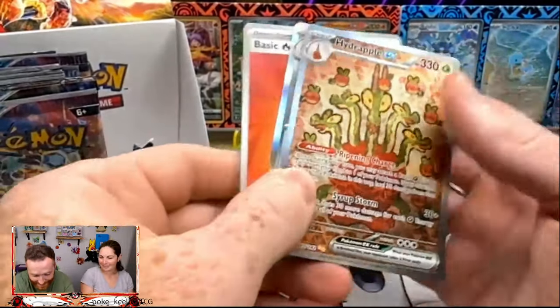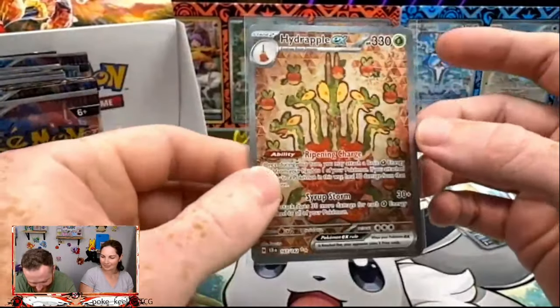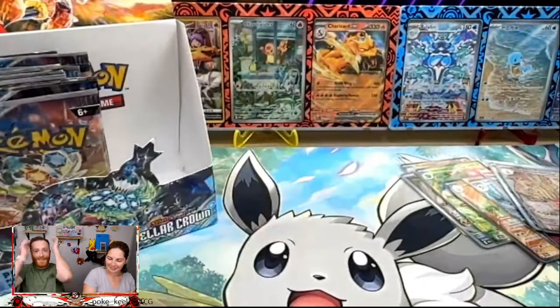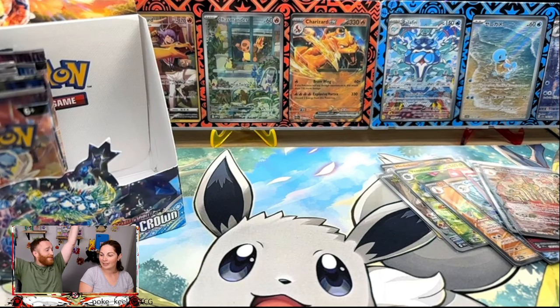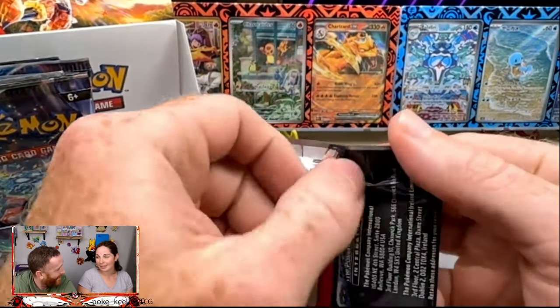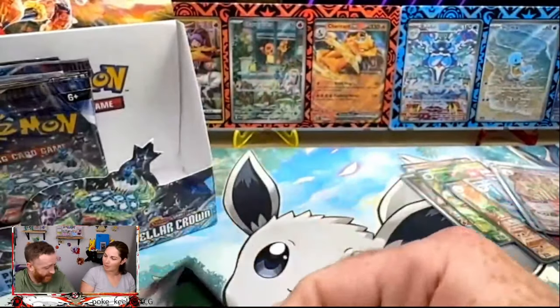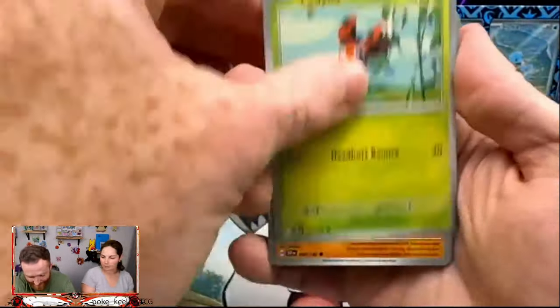I don't know what's happening, I don't know where we are — all the cards! I'm out of breath. The master set is almost done — it's awesome. I don't know, we spent $350 — I don't know if we're gonna have tons of giveaways when it actually comes out. We're 200 packs in and we're almost done, still only short a couple of cards.